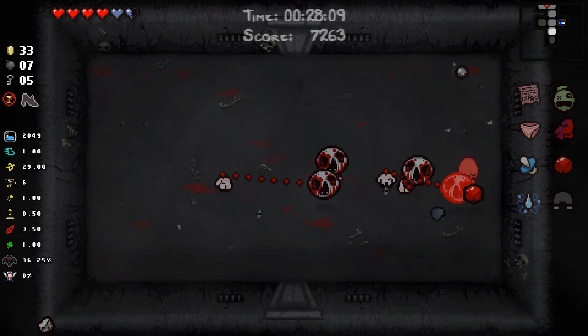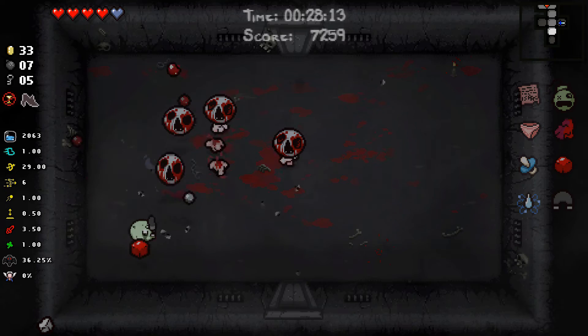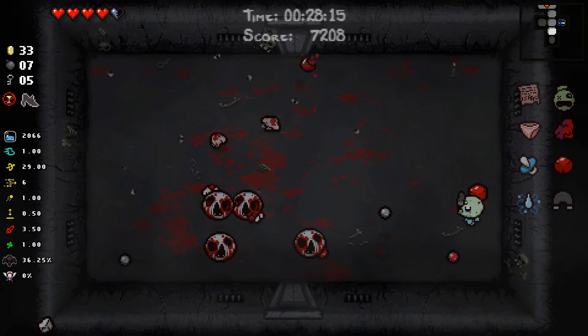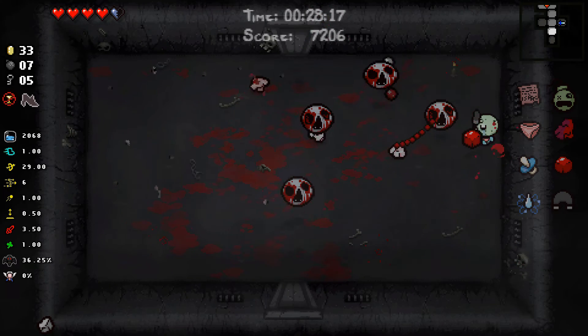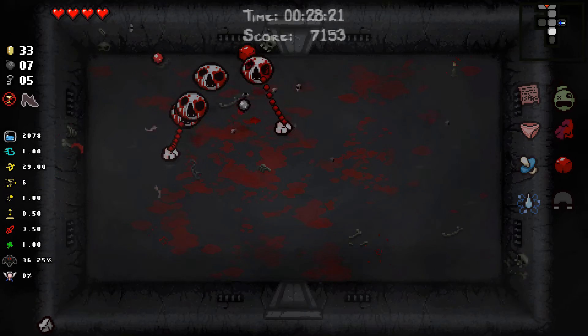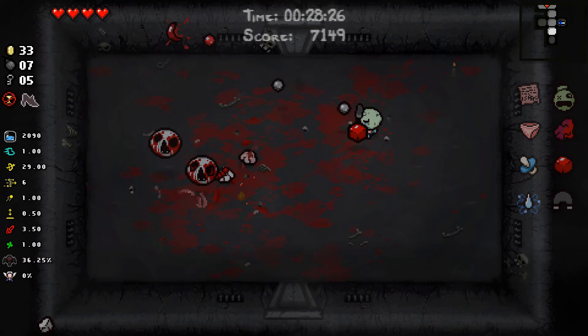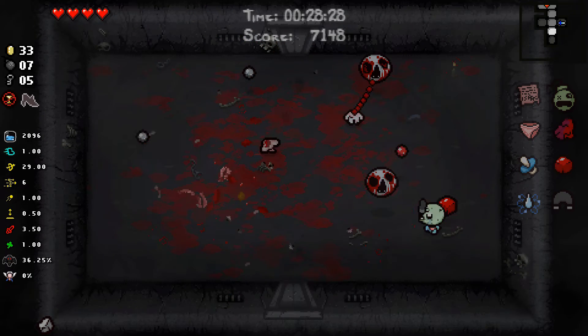This room is also going to be very not fun. This is what I'm talking about again — light enemies like the heads. Once you separate the head from the body, the head itself is an incredibly light enemy and is super susceptible to the Strange Attractor, as we are seeing right now.